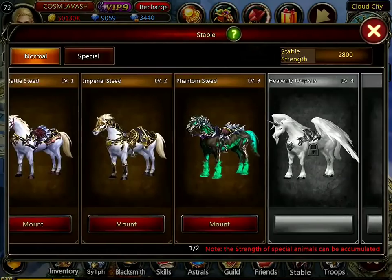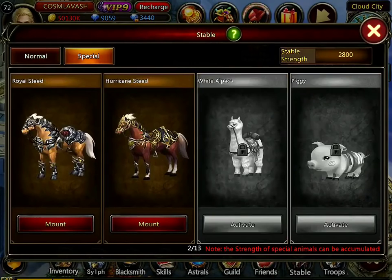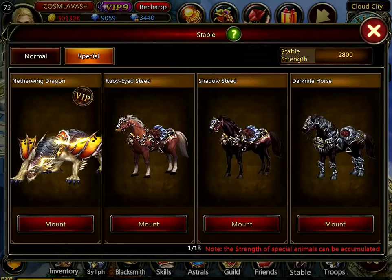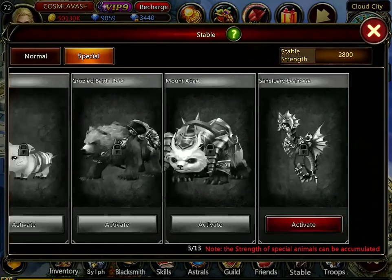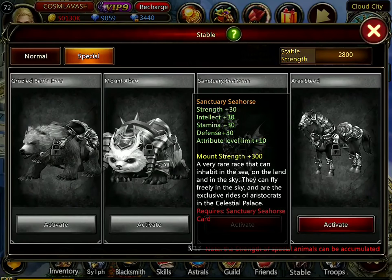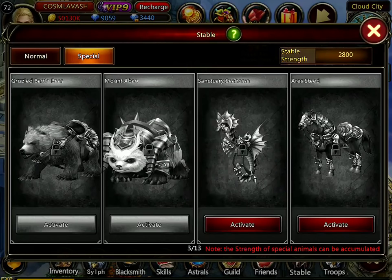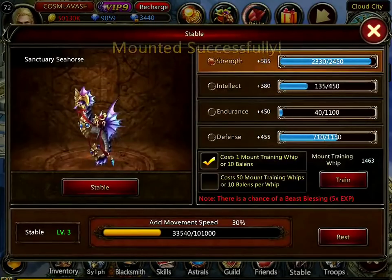All the mounts are listed here — some you might know, but the stats might be different in the mobile version. So let's activate: here's the Sanctuary Seahorse. It's a plus 30 mount on the mobile version with plus 10 attribute increase per level, so that's for mount training of course. We're gonna activate this one.